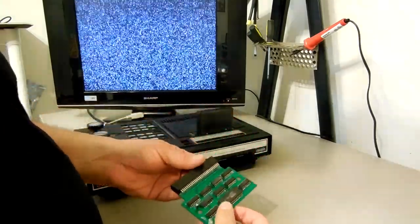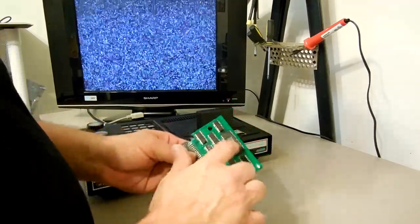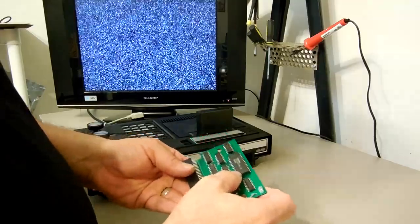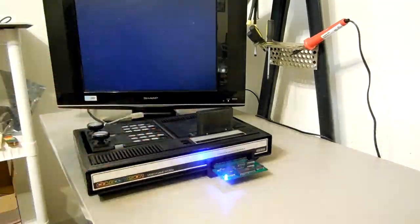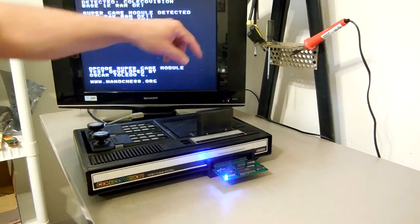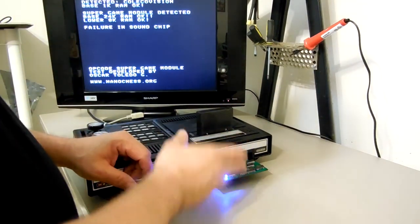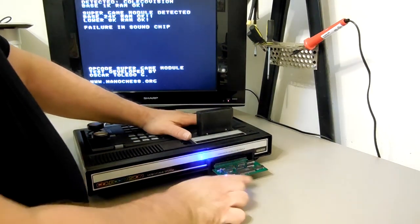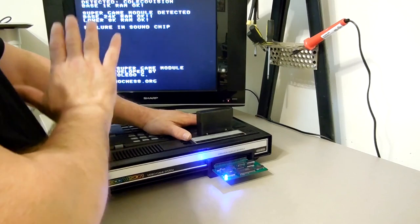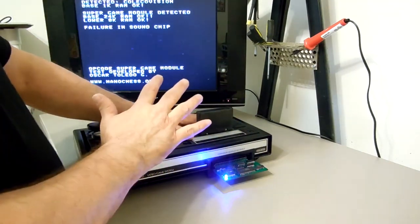That's a 64k RAM chip, but we're only using 32k of it. I'll plug it in — you've probably already guessed it. Let's turn it on. It comes up: detects a super game module, 24k RAM okay, 8k RAM okay, now testing the sound chip. Why? This is not a super game module — it's a RAM board with 32k of RAM that acts like the super game module RAM. There's no sound chip in here and no ability to put one in, so any games requiring the AY chip will not run on this.